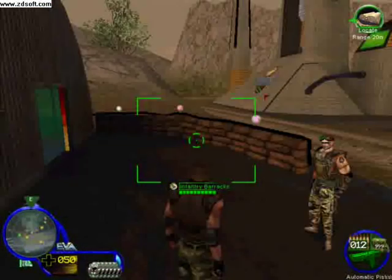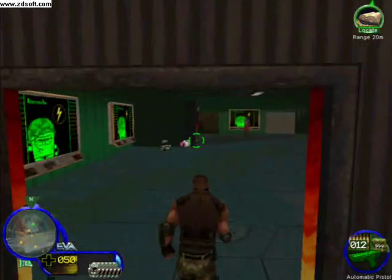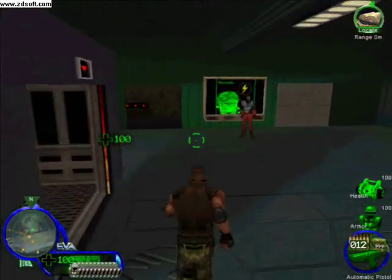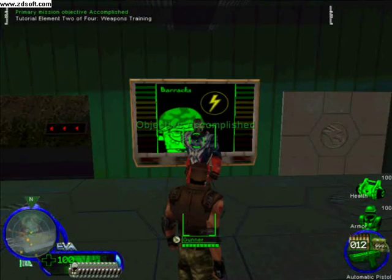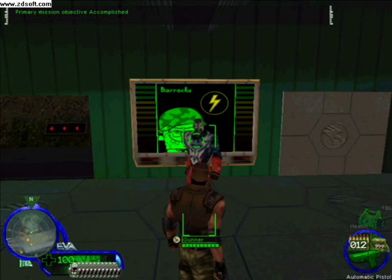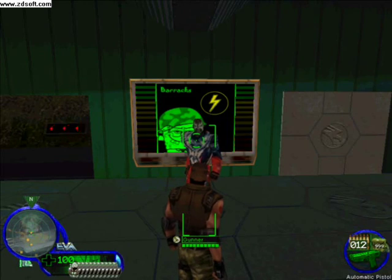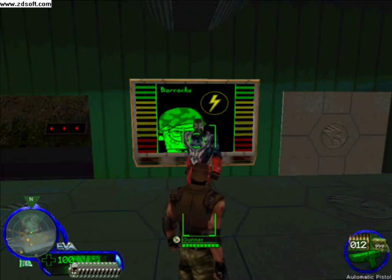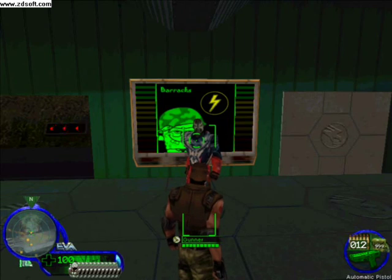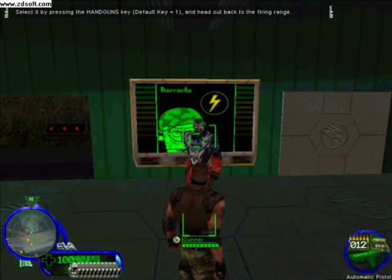This is the infantry barracks. Inside, Gunner will explain weaponry basics. This is the infantry barracks where we process recruits. Nod has an equivalent building called Hand of Nod. We'll be using this infantry barracks and the firing range out back for weaponry training. This first weapon is the Vervak Commando Elite Falcon automatic pistol. Select it by pressing the handgun key and head out back to the firing range.